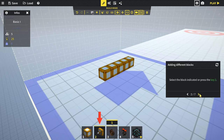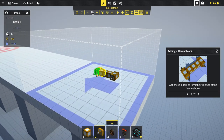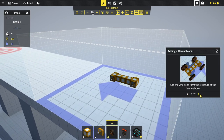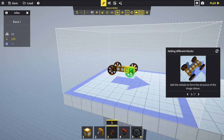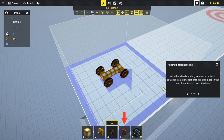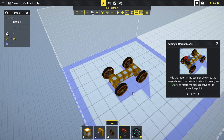Easy. Select the block in slot two, add those blocks to form the structure. Now with the contraption skeleton ready, let's add the wheels - select them with key three, and they'll go on the sides. With the wheels added, we need to add a motor to rotate them - select slot four and place it at the back. If the orientation isn't correct, use Q or E to rotate the block relative to the connection point.